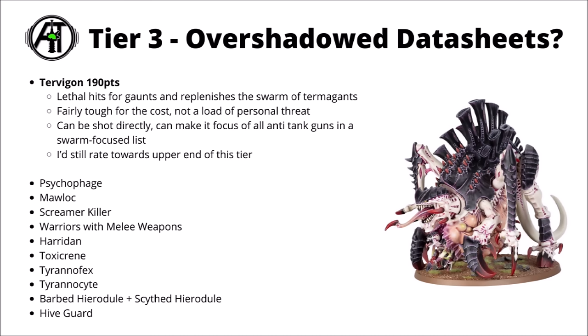Moving onwards and upwards, in Tier 3 I'd rank these as kind of overshadowed datasheets within Codex Tyranids, perhaps having some niche uses and applications, but I wouldn't generally expect them to be fielded in big numbers in competitive lists. Starting out, I think the Tervigon does remain at least fairly interesting at 190 points. It's not really that expensive for its fairly meaty defensive profile, and it respawns you some Termagants and gives them lethal hits — definitely some very solid support for a Horde army if you want one.